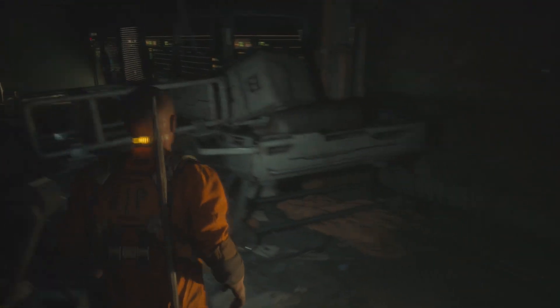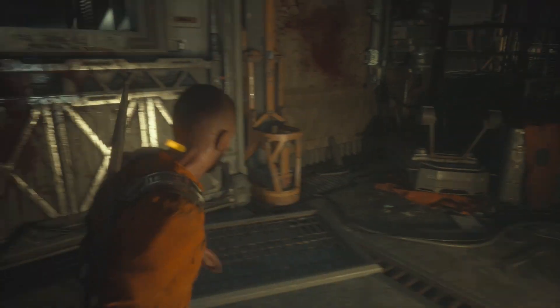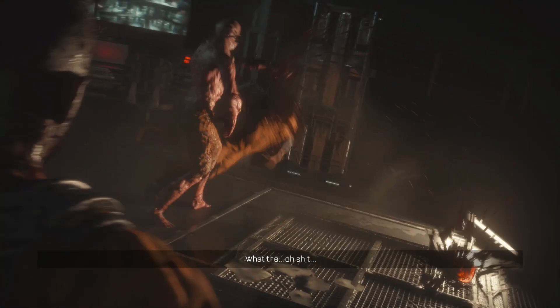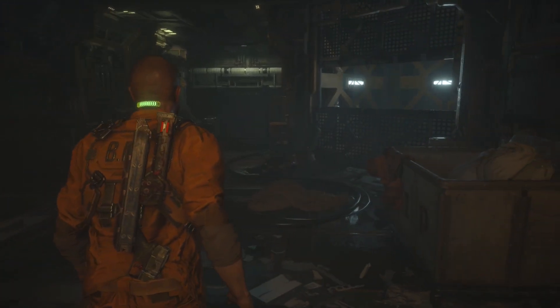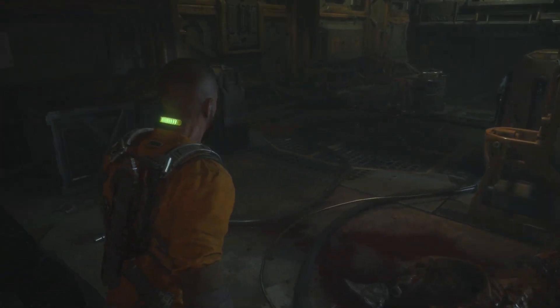A dark, derelict space station with cramped, claustrophobic hallways, flickering lights, gratuitous violence, lots of gore and a stomp to die for. The Callisto Protocol took everything that made Dead Space great and turned it up to 11.